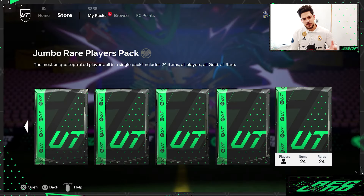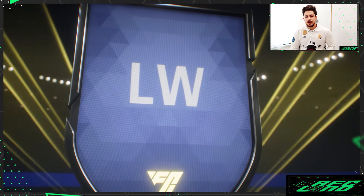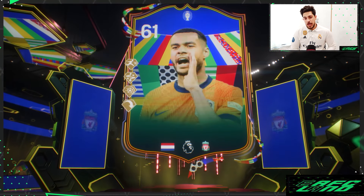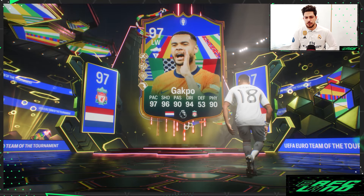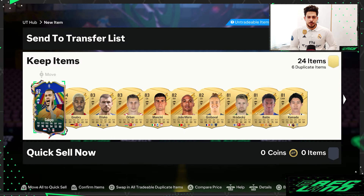From the Jumbo Replays Pack — Jumbo Replays can do good things sometimes. We got Hakpo, a Team of the Tournament card. That's good! Hakpo, not a duplicate, 97-rated. Good one!